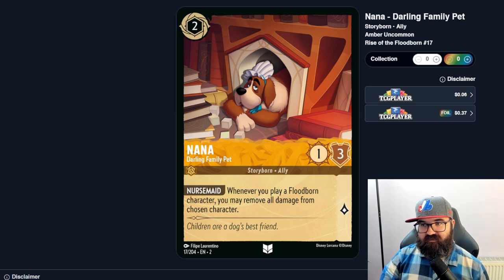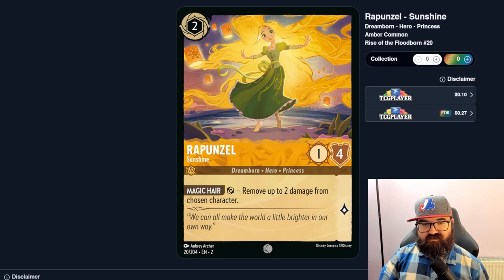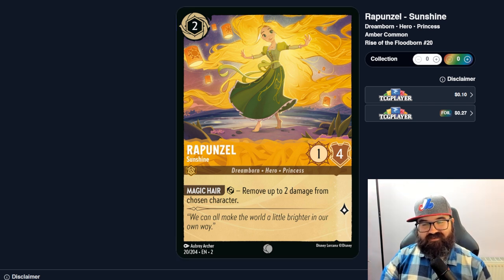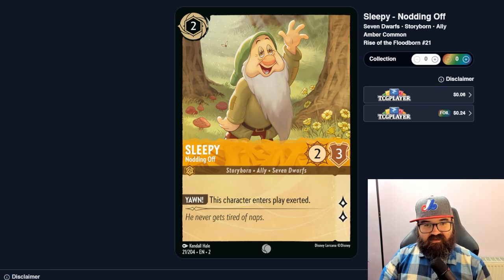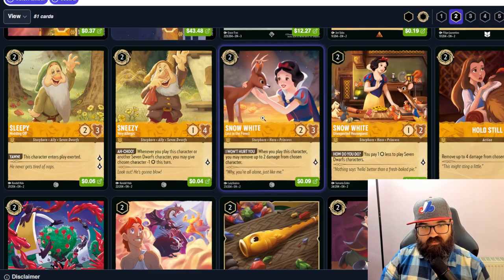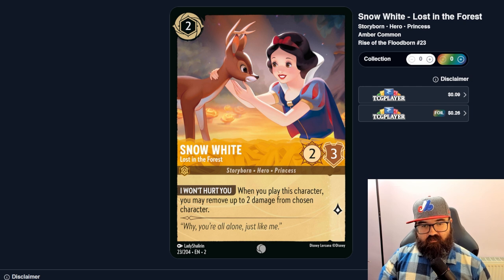Rapunzel removes up to two damage from a chosen character — just a two-four heal. Healing items are much better than characters that heal, and she has to exert to do it, meaning she's not doing anything else that turn. Sleepy enters play exerted — that seems bad, making it a big target. Sneezy — whenever you play him or another Seven Dwarfs character, give a chosen character negative one strength this turn. Probably only played in a meme dwarf deck.